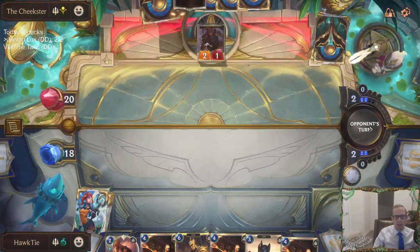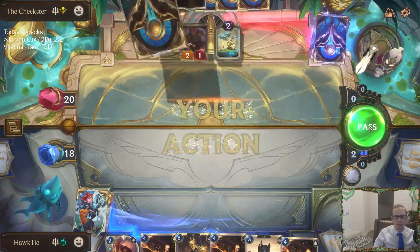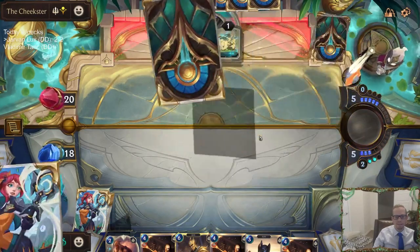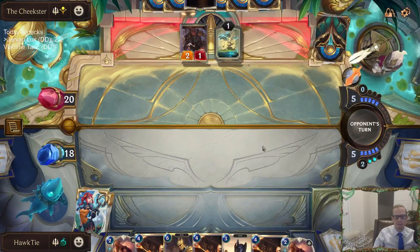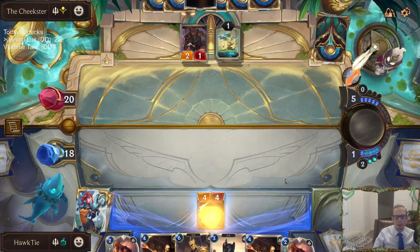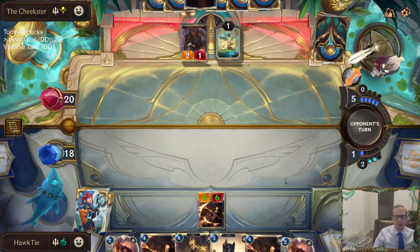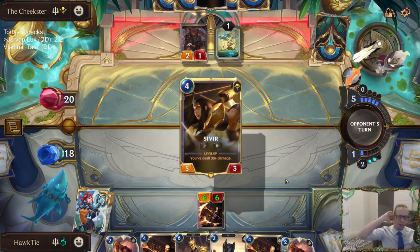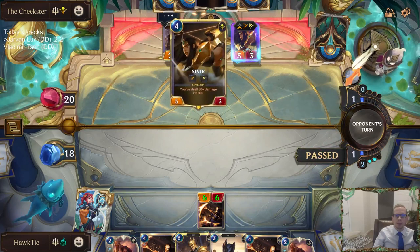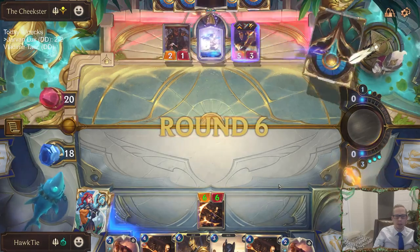Holding on to the two Sharp Sight mana or these other things. You have to think that they have cards like — okay, they had Sivir. You have to think they might have something like Merciless Hunter. They just passed — they wanted me to play something first.